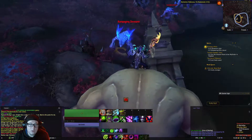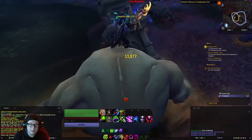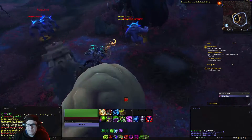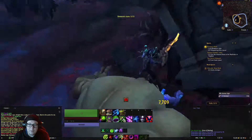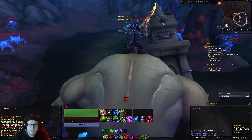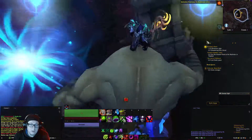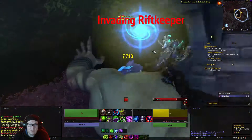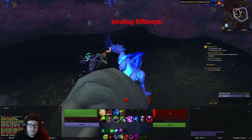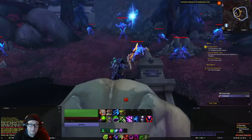So that's a heal, that's some sort of charge, regular hit, and a big stomp. Run around killing 25 of these guys. We also need to find these rifts — we're going to go over here and kill the rift keeper, and that counts as the portal being closed. We've got to do three of those.